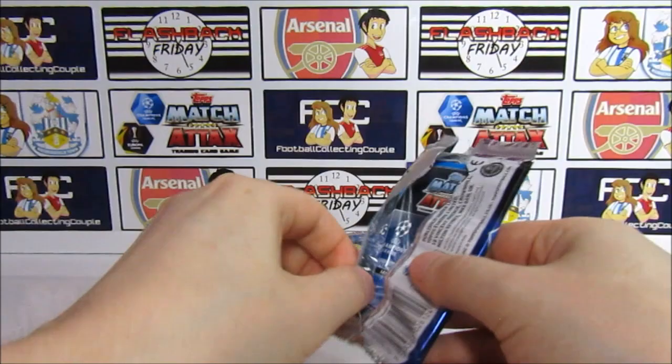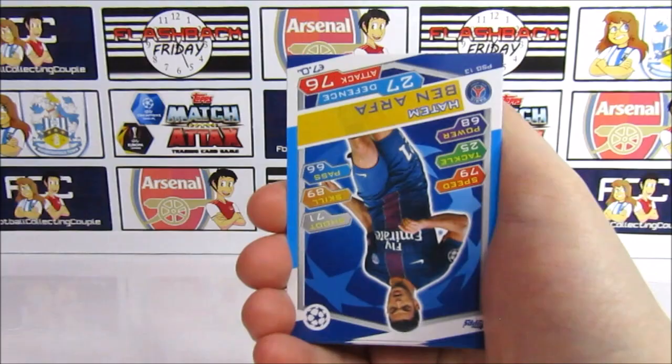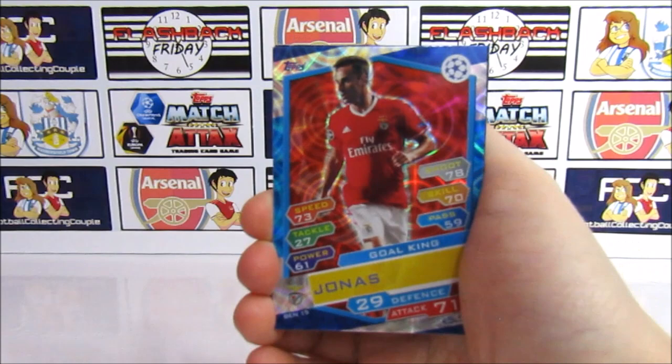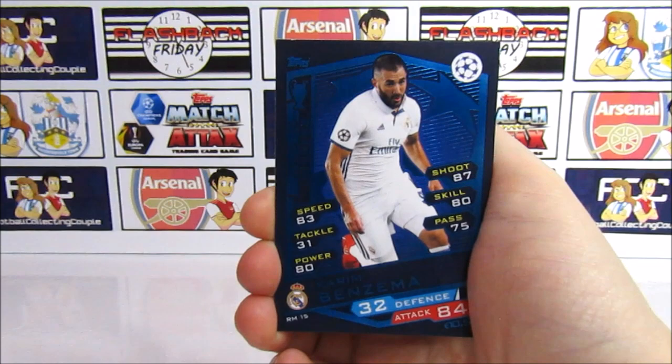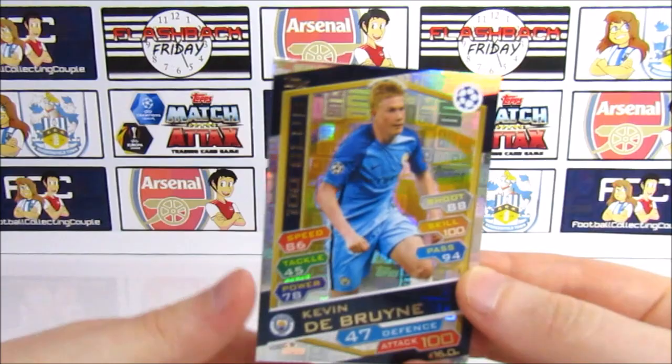See if we can get that 100 Club — that's definitely what we're looking for. We have Hernandez, Berke, Dele Alli, Ben Arfa, Kulu, Olaf, a Gold King — Jonas — another Winner's Card with Benzema — and it's our 100 Club! De Bruyne! That is actually really really cool. That is our first 100 Club for this collection. Very awesome, definitely pack-worthy.